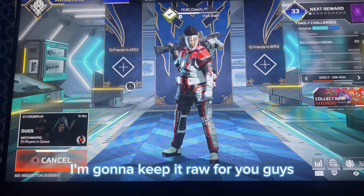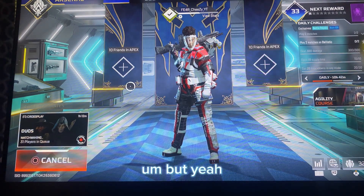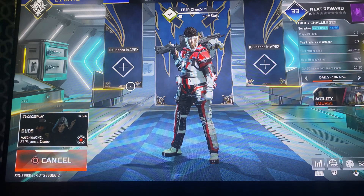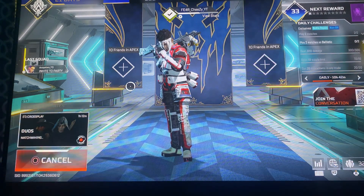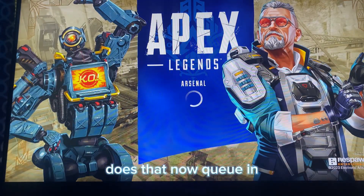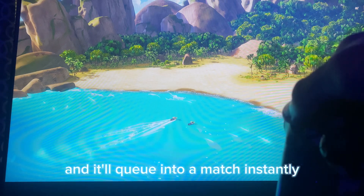I'm gonna keep it raw for you guys so you can actually believe me. Wait for it to cue — once it makes the noise you're gonna do exactly what I do. Once it cues in, spam triangle like this and it'll cue into a match instantly.